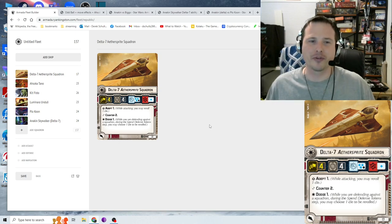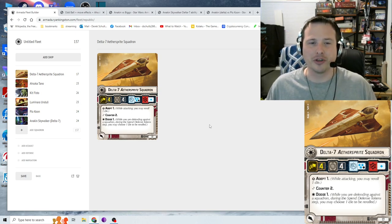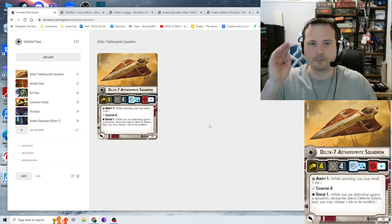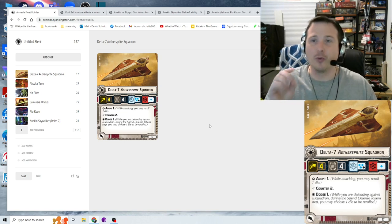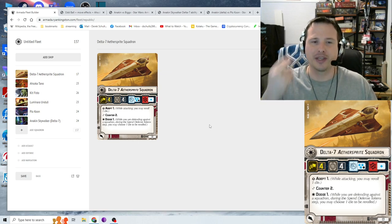Looking below the name, the bar reads from left to right: speed 4, hull 4, and anti-squadron armament of three blue and one black — really good. In my opinion the perfect would be double blue double black, but three blue with a black is still strong. Anti-ship armament is weak at a single blue die. Even though it's not a bomber, this is offset by one of its three keywords: Adept 1, which lets you reroll one die while attacking.